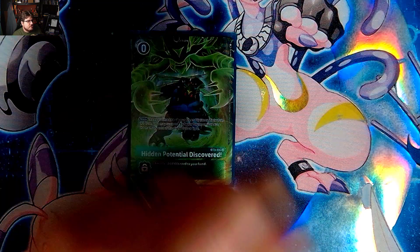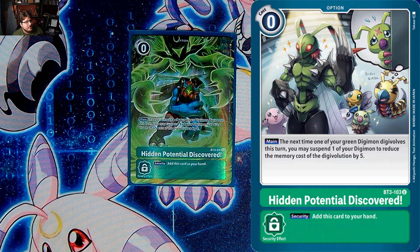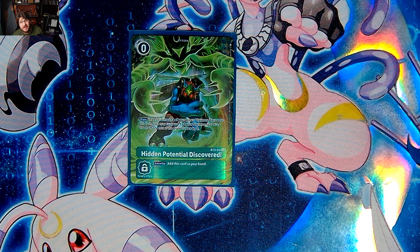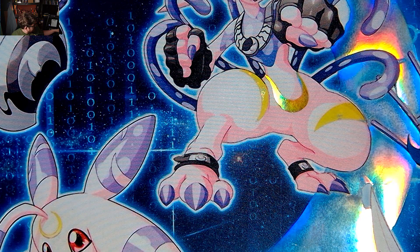Then we play one Hidden Potential Discovered — one of the most broken cards in history. It lets you digivolve anything for free: by suspending one of your Digimon, reduce the cost by five. Quartzmon becomes a one-cost, Bloom Lord is free, Hydrimon becomes free. Everything else is just solid too. Hidden Potential Discovered at one is not bad — I think it's really solid and I'm excited to show this off.